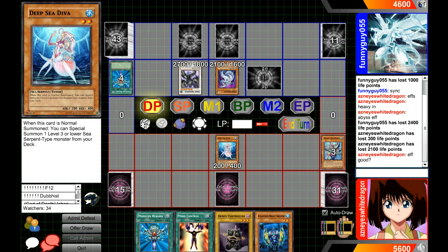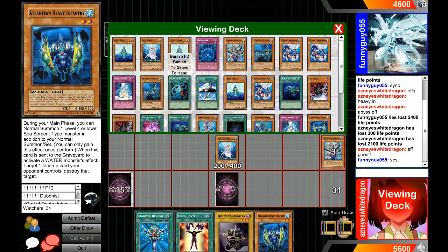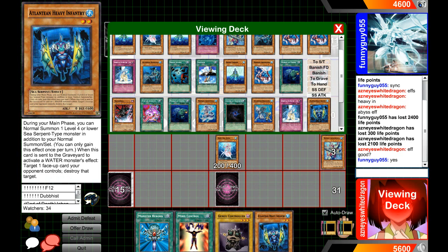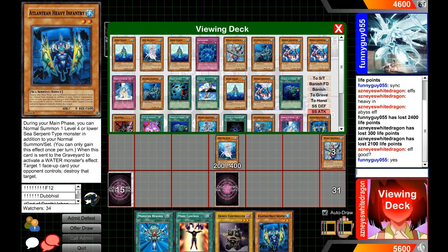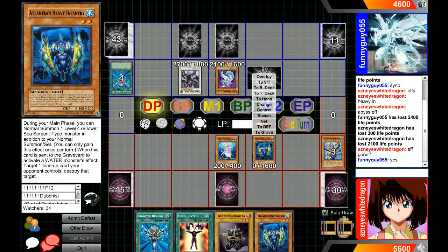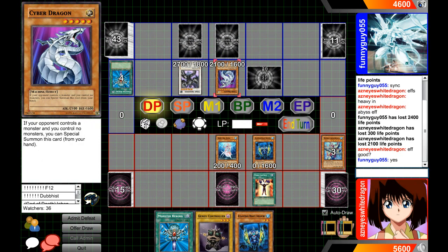Our opponent kind of went all in. If I Black Rose the field and it successfully goes off, he'll be in a kind of bad spot. Is our effect good for Diva? He says yes. Everything doesn't matter much — we'll just let it die. I can make a Gachi if I wish, and I can get an additional normal summon — this is what Atlantean Heavy Infantry does. We're going to take that Cyber Dragon away.